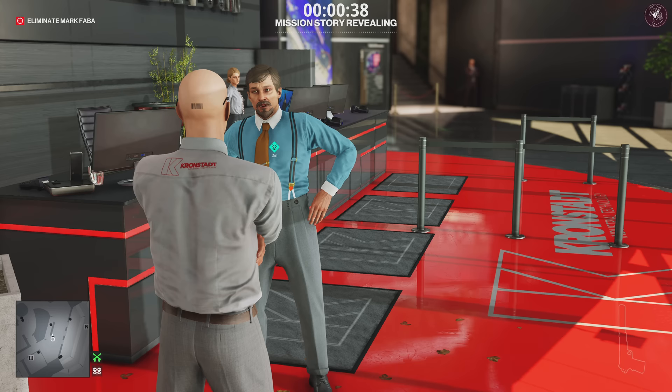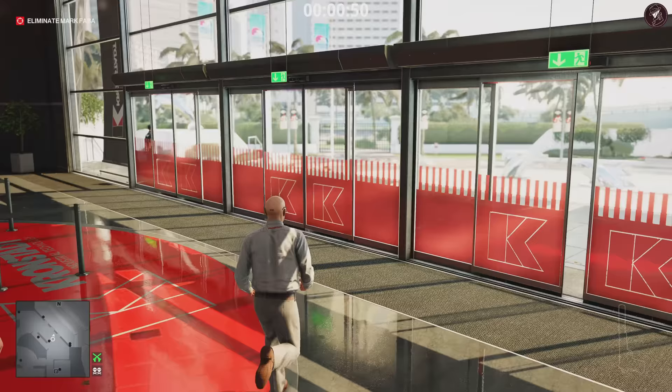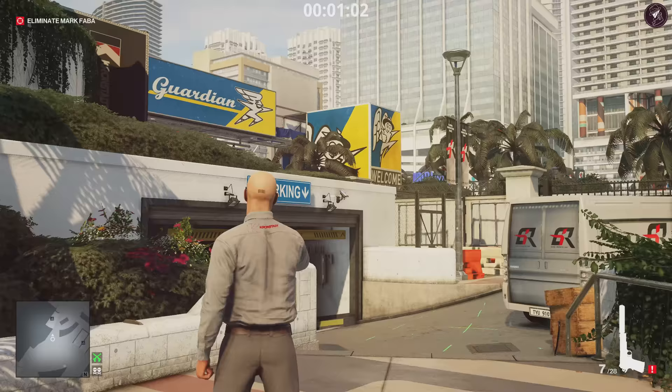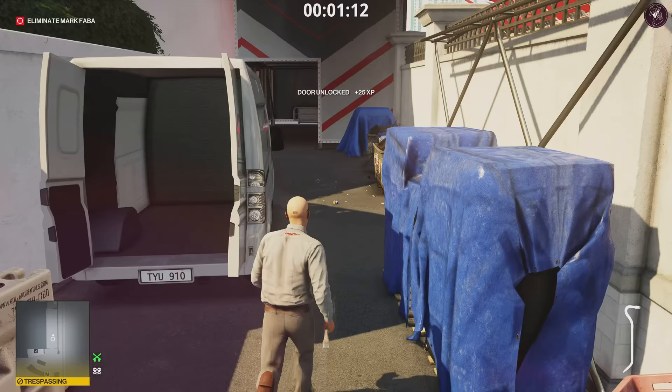We need him to leave the room. The only way to do that is by sending this guy up — he'll start the meeting, finish it, and then Faber will exit. If you don't do this, Faber just loops in and out of the room. So make sure you talk to him and finish that conversation while wearing the disguise. Once that's done, come over here, take out this camera, grab the crowbar from the floor, crack open the locked gate, and head all the way up to the top of the stairs.